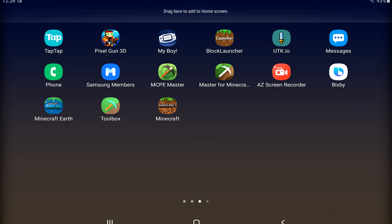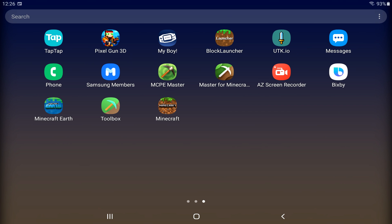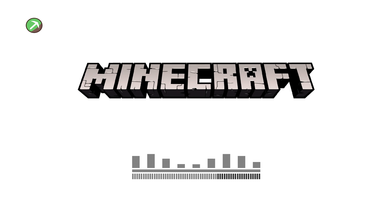So, getting into what does work: we have Toolbox. This has been updated and is completely free. It does have a premium version but you don't need to buy it. Load this up — it does work with sign-in, so sign in. I've already signed in and you'll come to this screen.